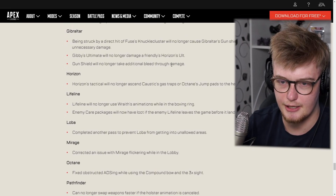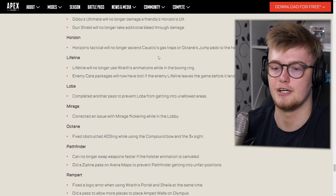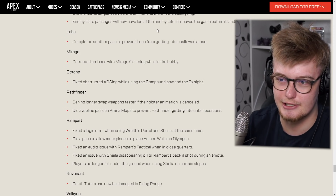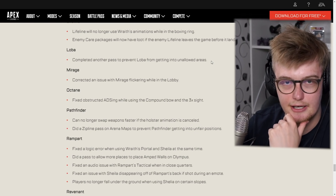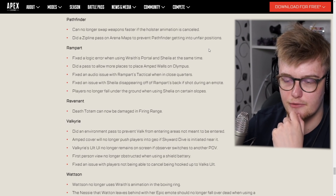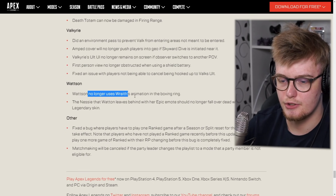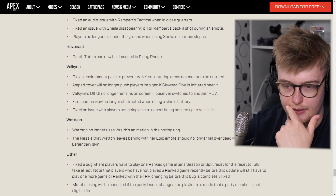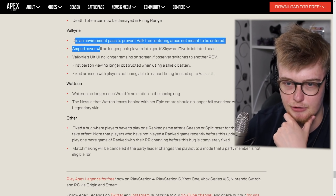Gun shield will no longer take additional bleed-through damage — I'm not sure if this refers to all bleed-through or just some, so hopefully they'll clarify. Lifeline and Watson no longer use Rave's animations in the boxing ring. Enemy care packages will now have loot if the enemy Lifeline leaves the game before it lands — how did they miss that? Octane and Pathfinder can no longer swap weapons faster if the holster animation is cancelled — feels bad. Pathfinder's zipline was patched on arena maps to prevent unfair positions. Valkyrie also had environment patches to prevent entering areas not meant to be entered — basically they put someone on making sure you can't grapple, zipline, or fly into off-limit places.